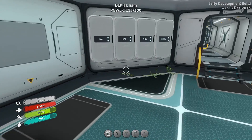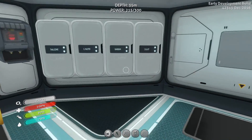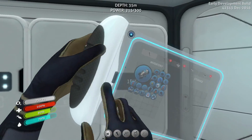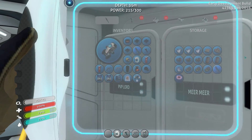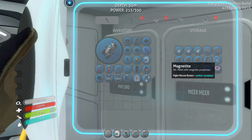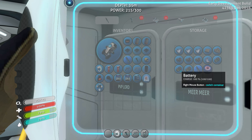I think Rambram has my power cells. Maybe — do you? Rambram, what do you got? You do not. Someone has my power — I know I have a lot of power cells somewhere. Yep, there it is. PVP Lord has three batteries and two power cells. Give me those, you sneaky boots. I'm going to go ahead and take my batteries.